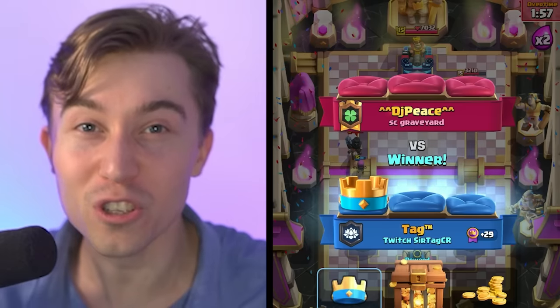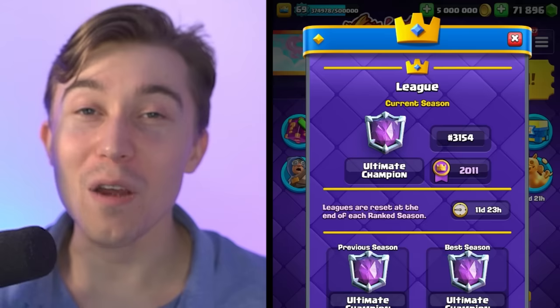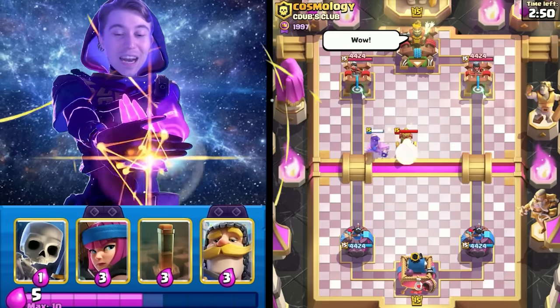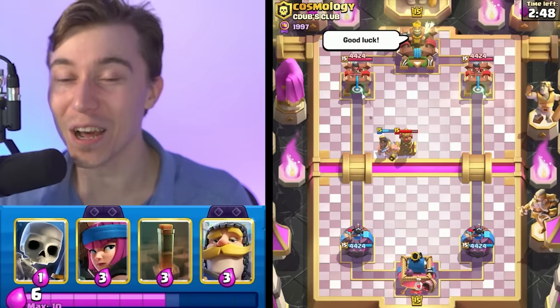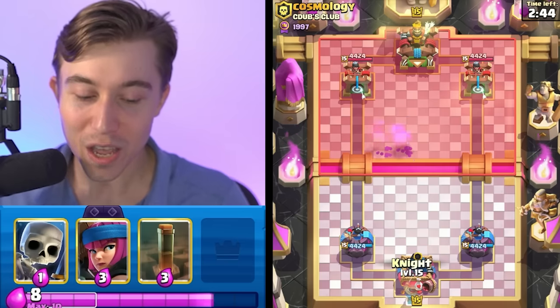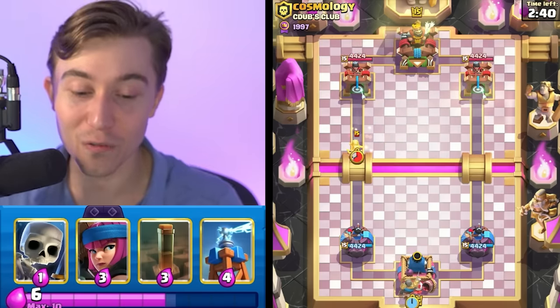Even though I didn't play well, we still destroyed this guy. It wasn't my skill level — it was the pure power of the deck. We've rode our Hog Rider up to 3,100 in the world. It's time to see if our stars can align against Cosmology. If he's going to go in for a Tesla defense, we definitely want to be spamming our evolutions, because if the Tesla is ever out of cycle, our Firecracker blasts him.